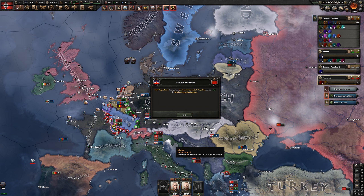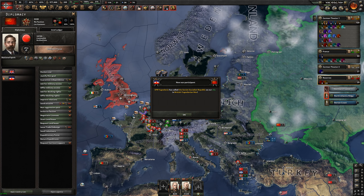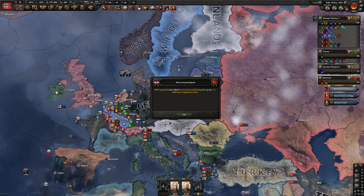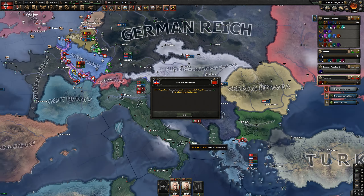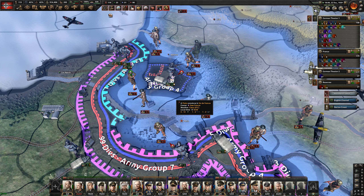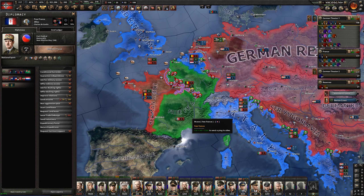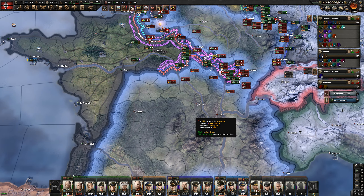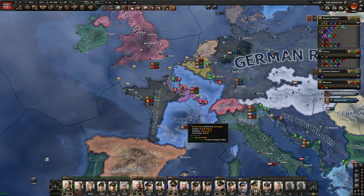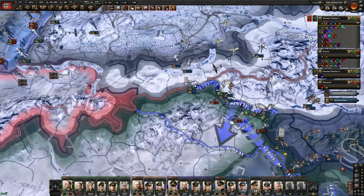The situation has developed to our favor. Italy has declared war on Yugoslavia and Yugoslavia is allied with the Soviet Union, meaning the allies are now going to be at war with the Soviet Union. More importantly, this is going to keep Italy preoccupied. However, since we took Paris, all of Vichy has fallen to Free France, which is not good. This is definitely suboptimal — we just need to clean it up, but I'm also trying to push into Italy.